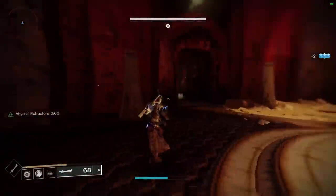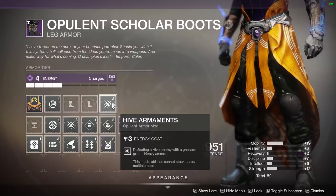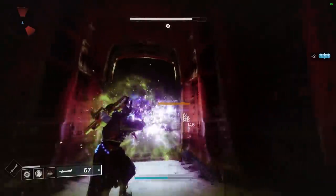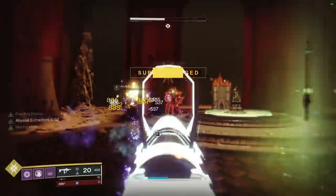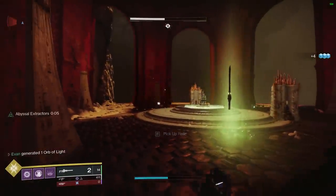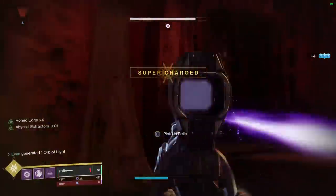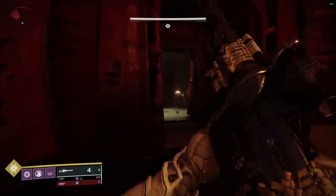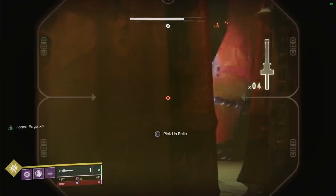If you do run out of that Devour timer, this build also benefits from a perk called Hive Armaments. Hive Armaments is obtainable from the Menagerie, Heroic Menagerie, and Crown of Sorrows raid — it was available in Year Two during Season of Opulence, and once you get it, it's permanently unlocked. I would grind for it through those activities because it gives you heavy ammo on a grenade kill.